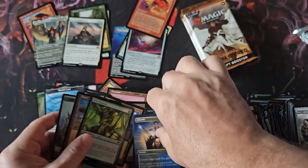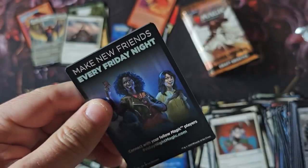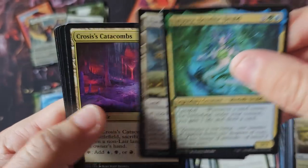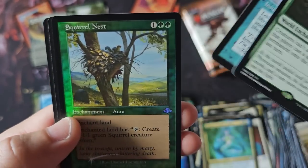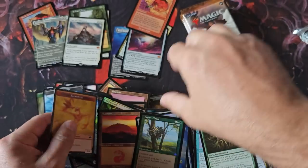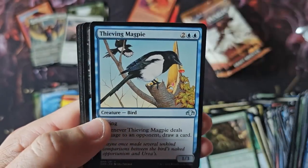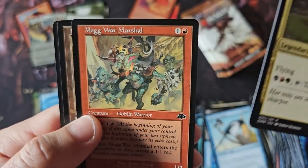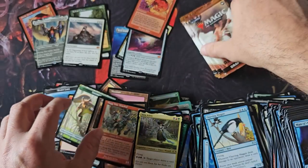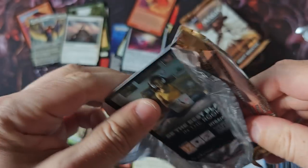Absorb, Duress, Wild Growth. If you really damage consumer confidence, stores aren't going to order as much, people aren't going to buy as much. Arboreal Grazer, a lit Impulse, and a foil Squirrel's Nest. That's what I believe we're still at the biggest risk of with Magic. I'm not trying to be a super end-of-the-world Debbie Downer saying 'Magic is dead,' because I don't believe that is the case.